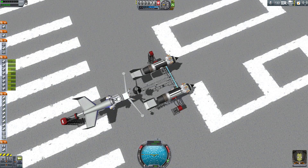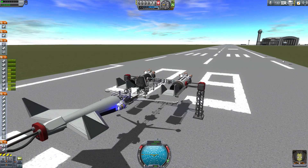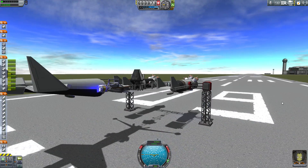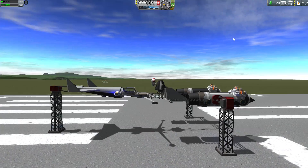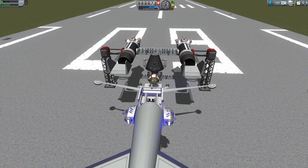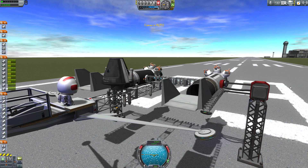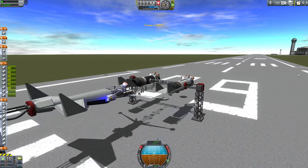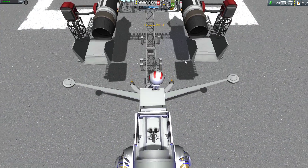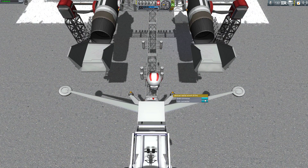This is how we start. First of all we need to take the Kerbal back — this time we are bringing Jebediah. Let's take it here, go a little bit back, change ship, stage, and bye bye. Now we pick our Kerbal and grab connector.